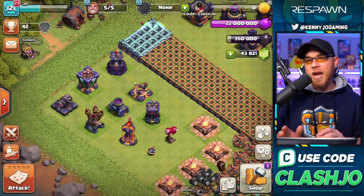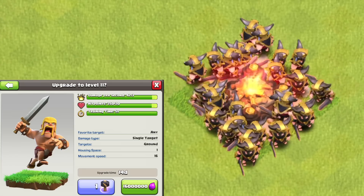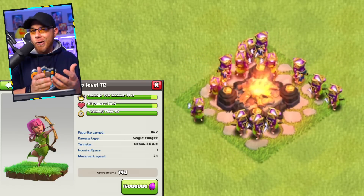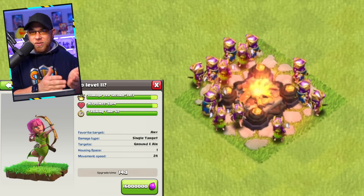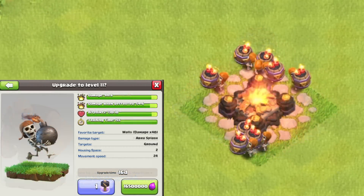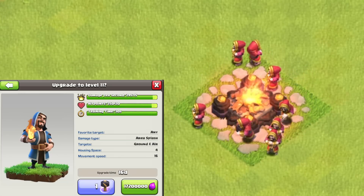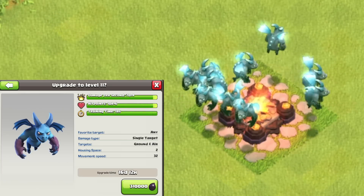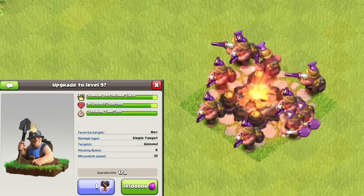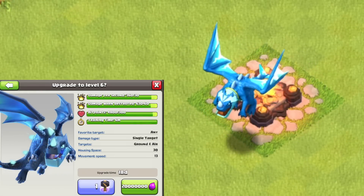That's the new defensive levels we'll see after this update. Moving into spells and troops — we have new troop and spell levels coming with Town Hall 15 as expected. New Barbarian level 11 and Archer level 11, which is very important for hero spawn units. The Giant goes to level 11, the Wall Breaker to level 11, the Wizard to level 11, Minion to level 11, Golem to level 12, Witch to level 6, Miner to level 9, and Electro Dragon to level 6.